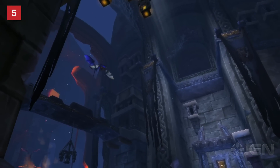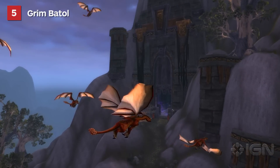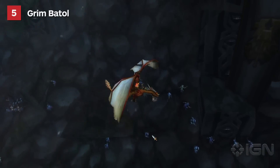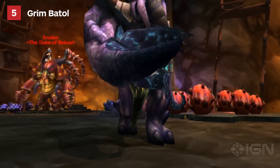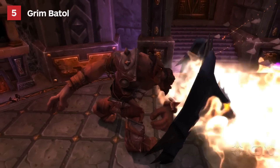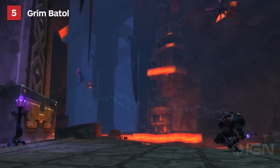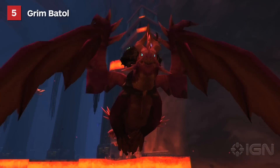Usually forcing players to use anything other than their own skill bar ends in disaster, but Grim Batol's dragon-riding intro is an example of an unconventional encounter done right. Teams with good communication could use the dragons to clear a significant amount of the dungeon's trash, paving the way for some of the best dungeon boss encounters the Cataclysm expansion had to offer. From the weapon-swapping pickup group killer Forgemaster Throngus to the black hole-summoning giant enemy crab thing, Grim Batol forced would-be raiders to mind their surroundings and keep their eyes on the action instead of the action bar.